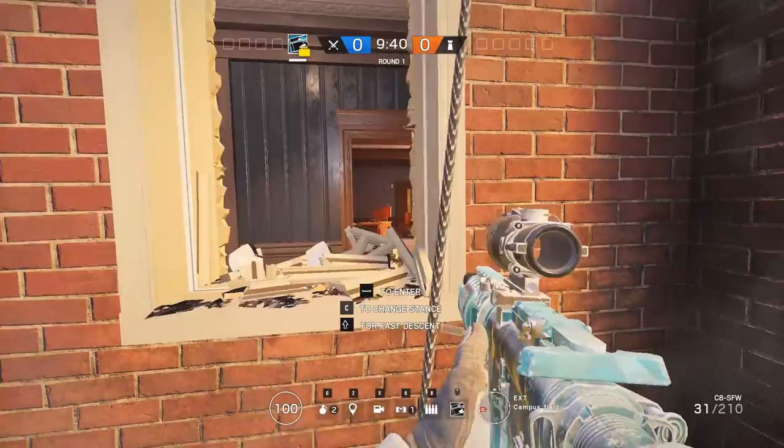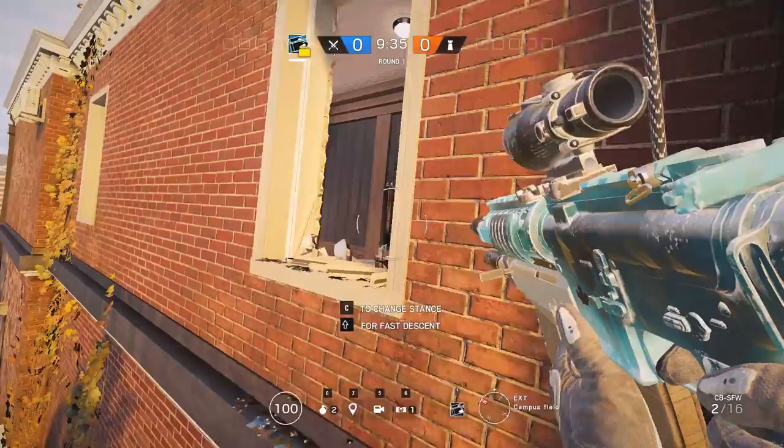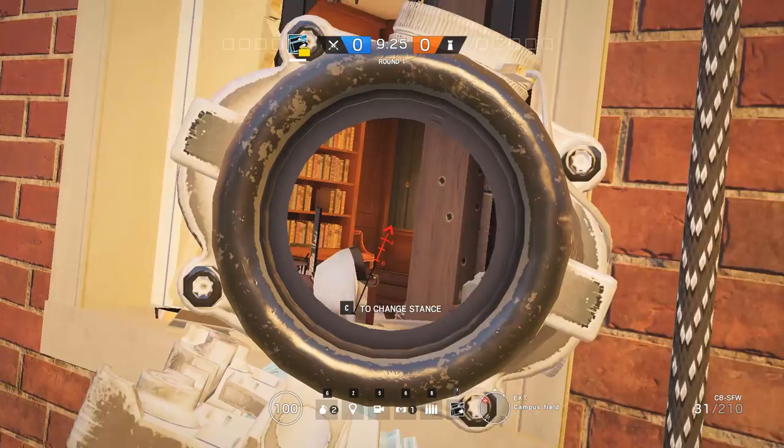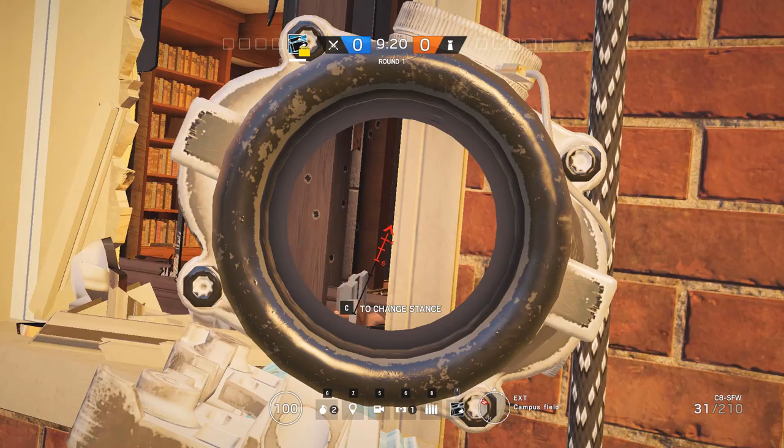A really nice angle you can check out is right here. If they decide not to reinforce these three walls, this is one of the best angles you can get because a lot of people put a double mirror setup here, and you can pretty much see everything all the way through to site. Play a Blackbeard here — have Buck come up, buck this wall, and just have Blackbeard sit here and be a general pain.